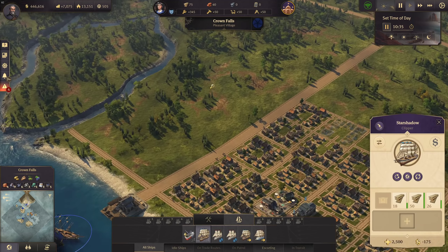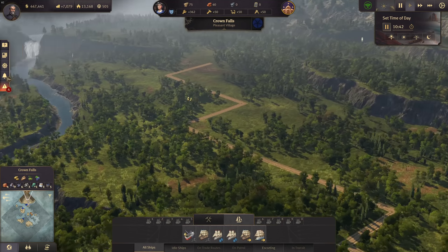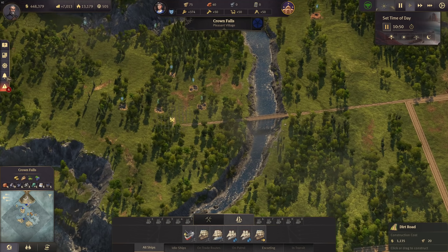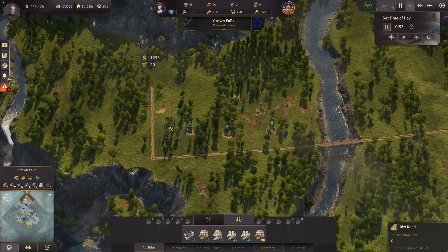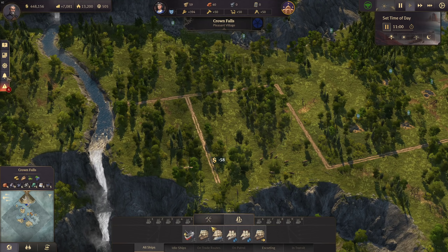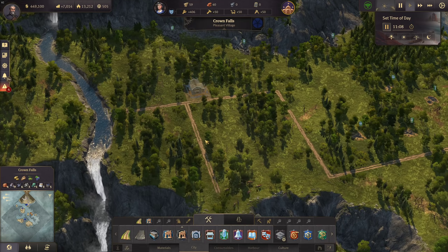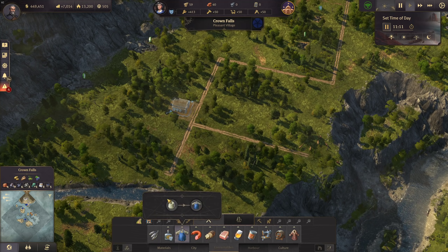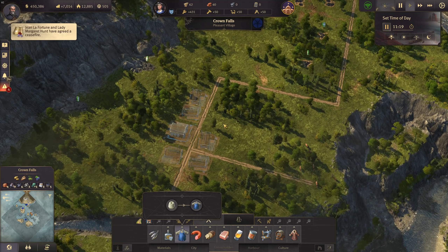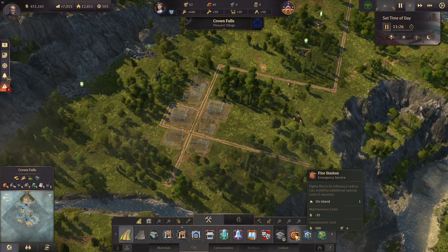Let's build the first non-fishery production chain in Crown Falls. We have oil so we need to expand over there anyway, so let's do it now with a bridge going over there. For the sheep farms area, we'll have a warehouse right-click placed, then consumables, and five framework knitters to start. And never forget the fire station close by.